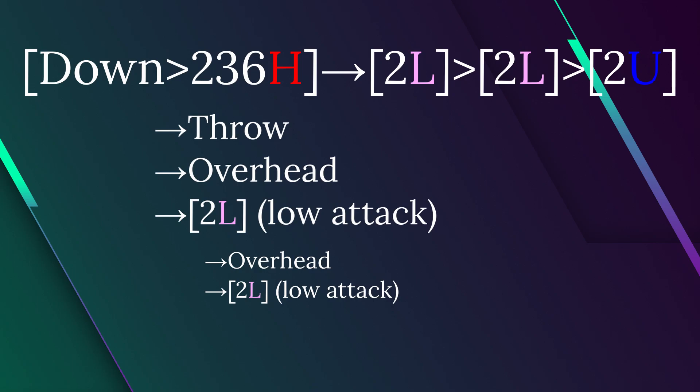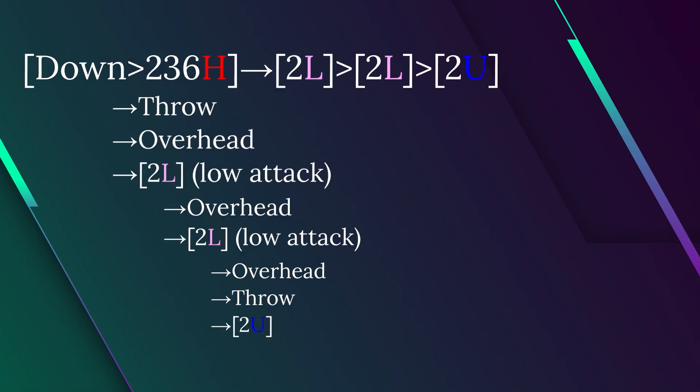This second layer is essentially a high-low mix-up, forcing you to guess high or low. If the opponent goes for 2L again, we reach the third layer, and the opponent can do a few more things as shown. Going back to what I said before, you'll find that of all the options in the setup, only a few combine with the Wyvern Beam to make a big combo.